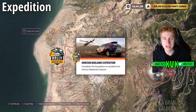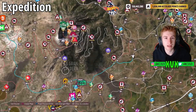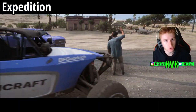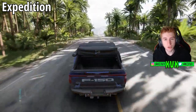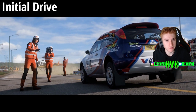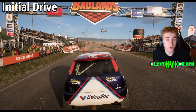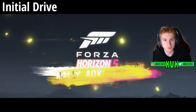When you first load up the game after downloading the expansion, you will see a new icon on the map — that is the Rally Adventure starting point. This is where you will need to drive to start the Rally Adventure expedition, which is sort of the initial race before the first drive. The expedition is in the Ford F-150, the all-new electric car. It's quite short.